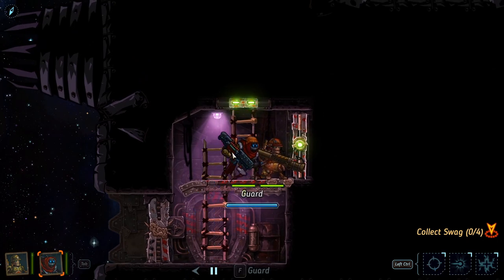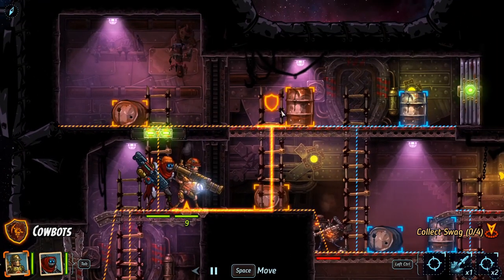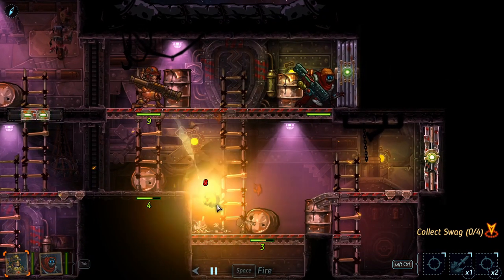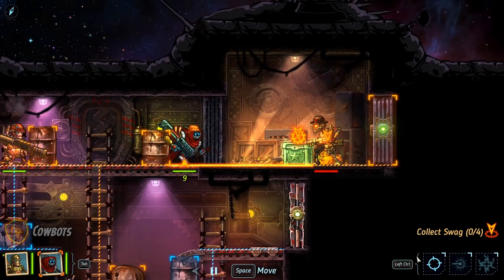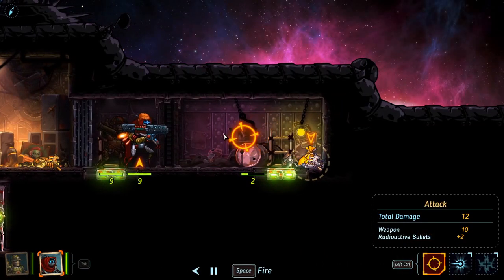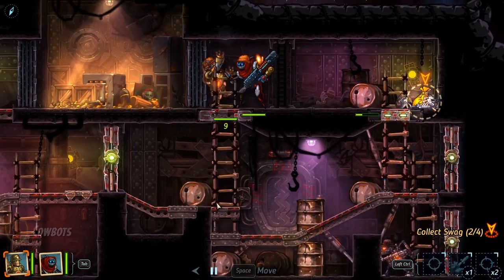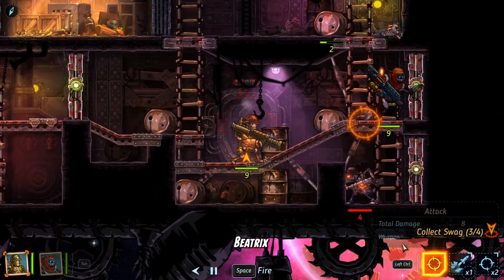If you want to level your crew up and unlock some new skills, it can be a good idea to redo some missions that you have already done with the crew that you would like to level up. Different levels can give different XP amounts. When you have levelled your alternate crew up, you can then bring them into later missions you are having a bit of trouble with. You never know — you may do better than last time you tried.